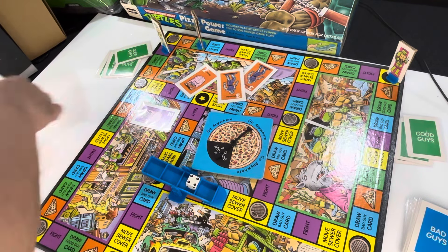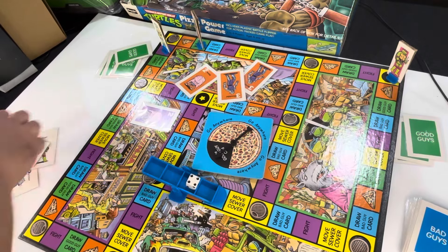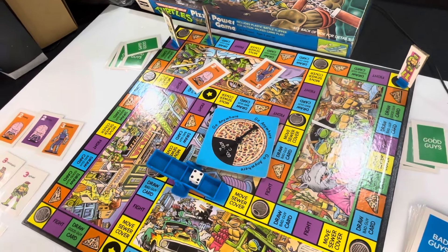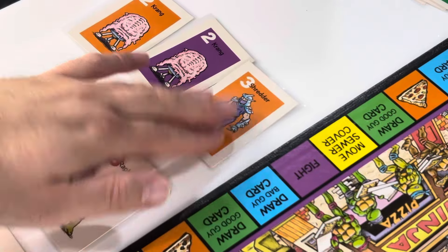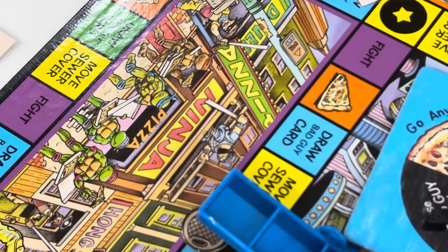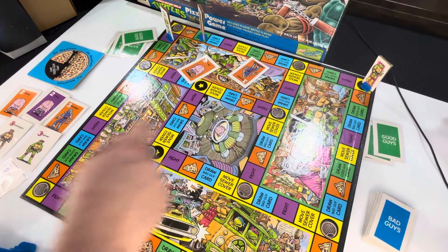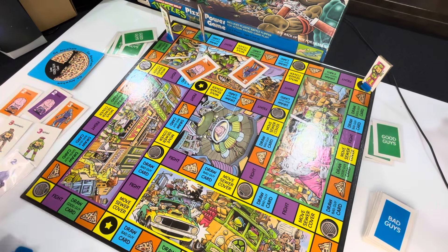Let's say the game has gone on a while. I now have three different bad guys — different color Krangs count as different ones — plus Shredder. Then I have Michelangelo, Raphael, April, and Splinter, so that's four good guys. Three bad guys and four good guys: now the spinner comes off, revealing the Technodrome. It's still in the game, just put it to the side. The Technodrome is now open.